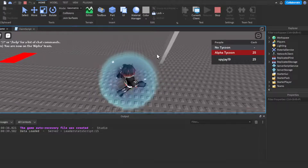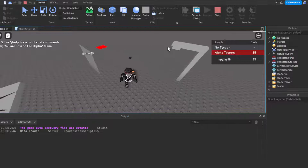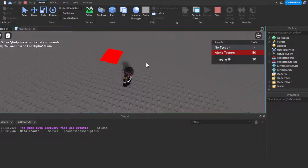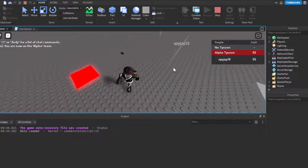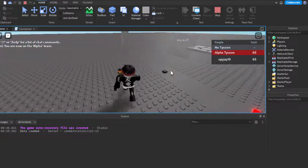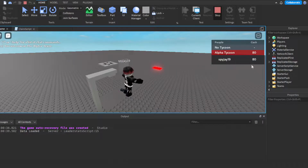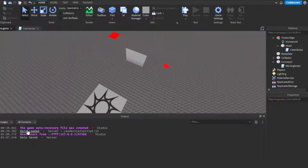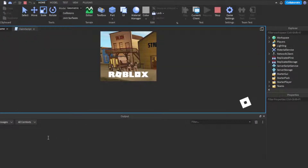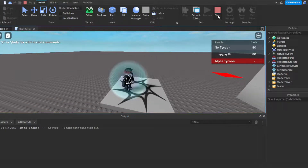Now it works — claim the dropper and it spawns. Parts drop every two seconds and you earn five cash each time: 5, 10, 55, 60 — moving along the conveyor, hitting the collector and disappearing. We have 80 cash, then pause so data saves. Rejoin, and it prints 'data loaded' and we still have 80 cash. That's a fully working tycoon.